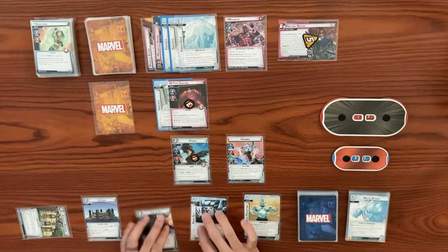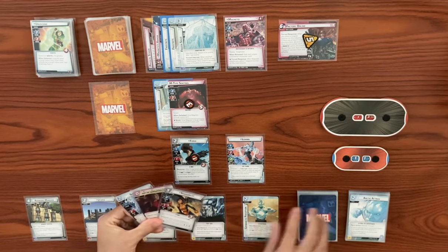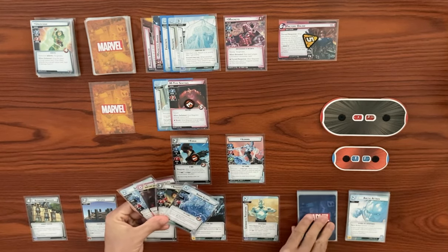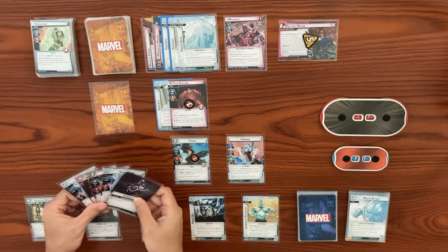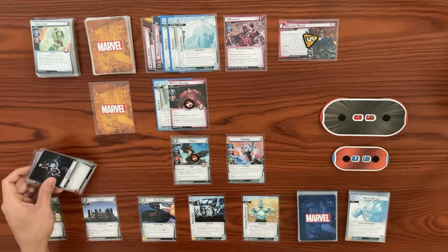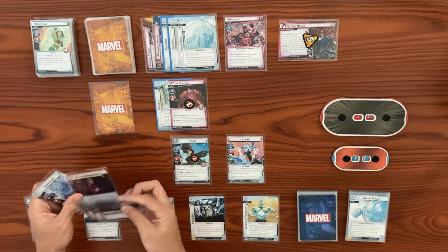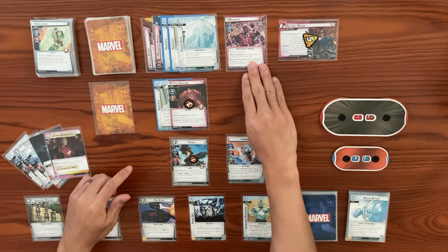Let's ready back up — we're kind of just coasting here. Draw back up to our hand size of five. I got some Snow Clones now. Magneto's turn — he's going to add one threat to the main scheme. We're going to trigger not my responsibility — when any threat will be placed on a scheme, you or an ally takes a damage instead. Let's take that one damage on Iceman — we drop from 11 down to 10 and we don't put that threat on the main scheme.